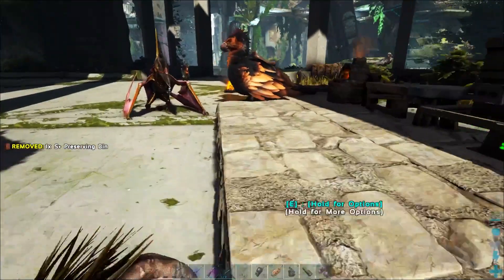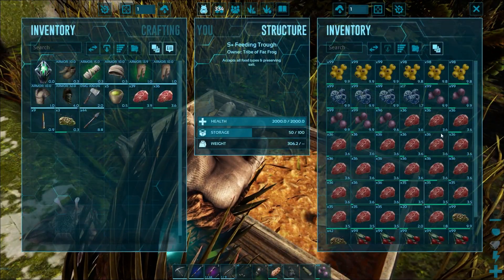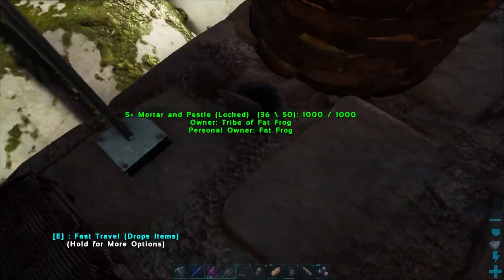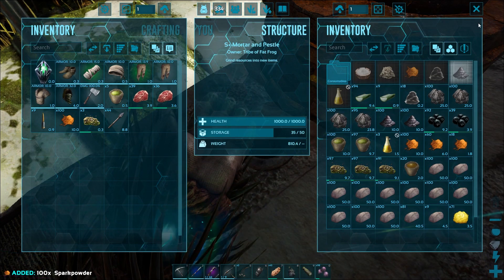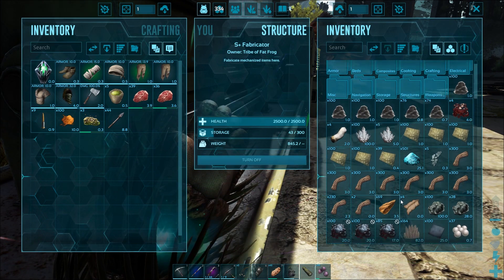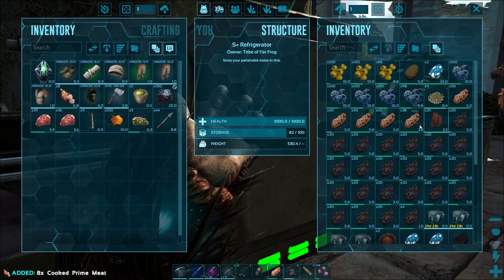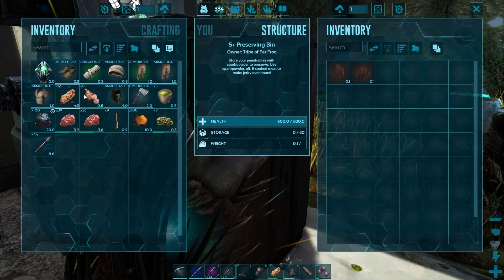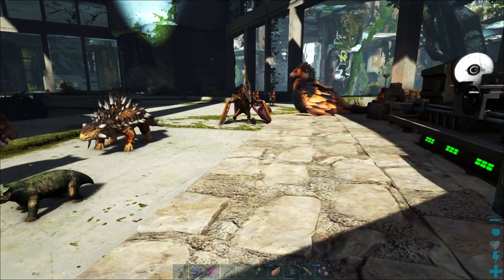I'm going to put it back here for a minute, kind of out of the way — I think we're going to relocate this at some point. An industrial grill is what I want to get into also, so I need some spark powder to run the thing and some oil as well. I didn't throw any oil in here — should have some oil in the fabricator. Let's grab that. I've got a little bit of brine meat, then put some cooked meat in there and get that process underway.